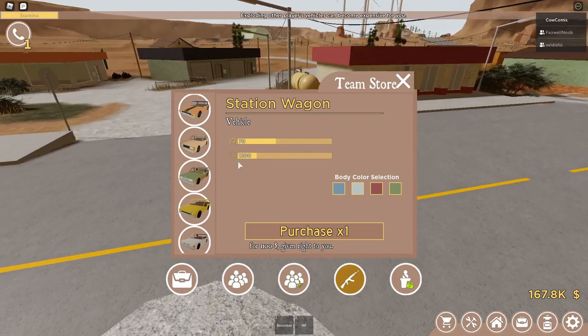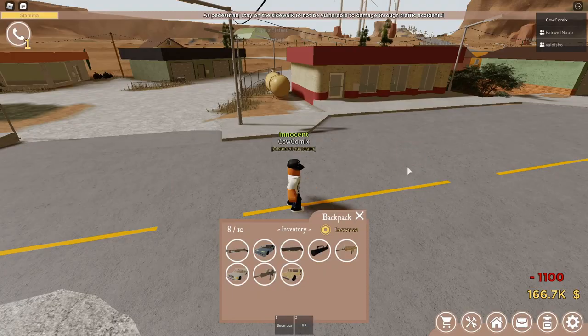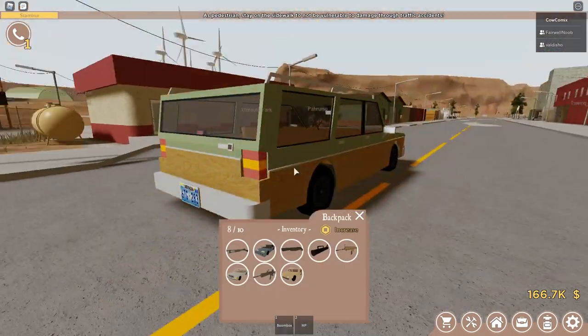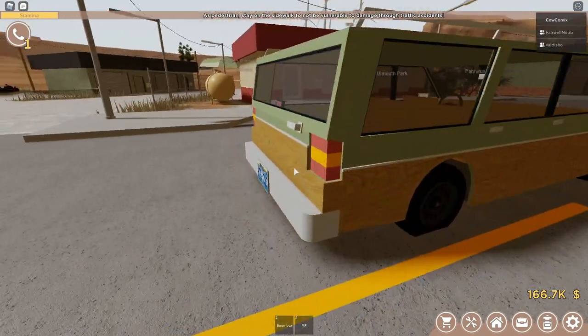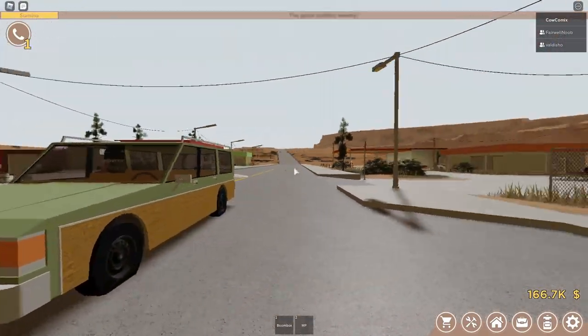So here's the other vehicle that they added in this update — it's a station wagon. It goes 70 speed, pretty much the same as the sedan. It's $1,100, so it's pretty cheap. And it has 1,200 health. We're going to buy one of these and spawn it in. As you can see, there's some fake wood on the side here.